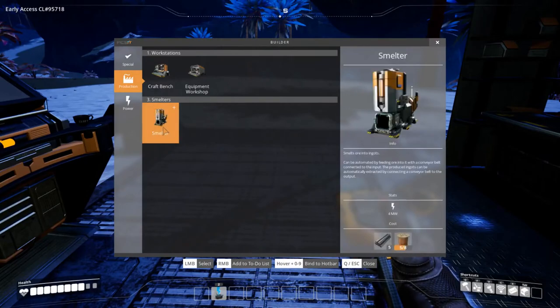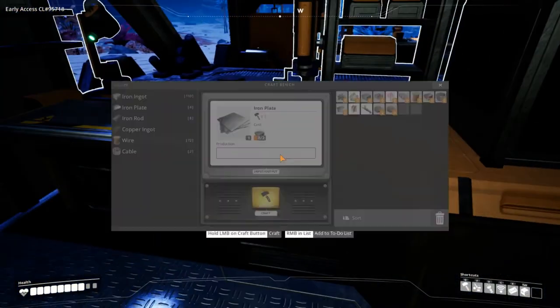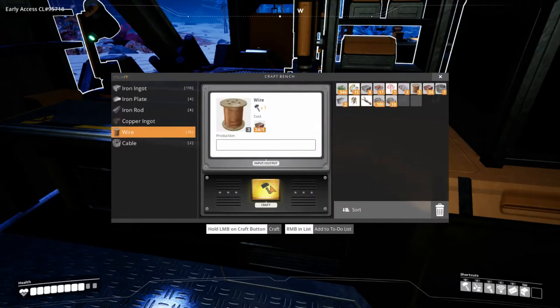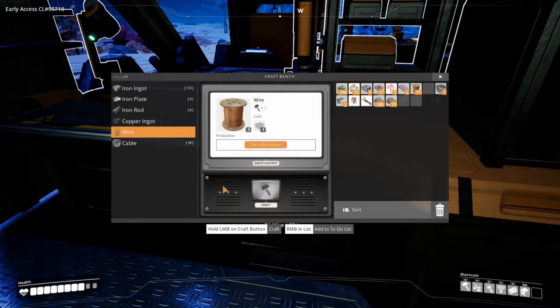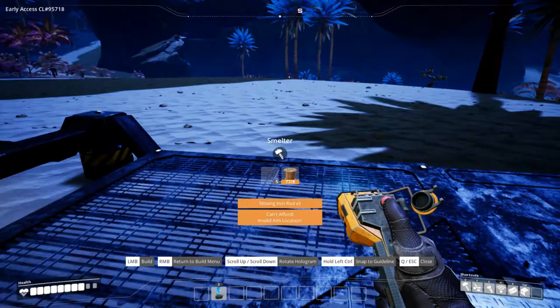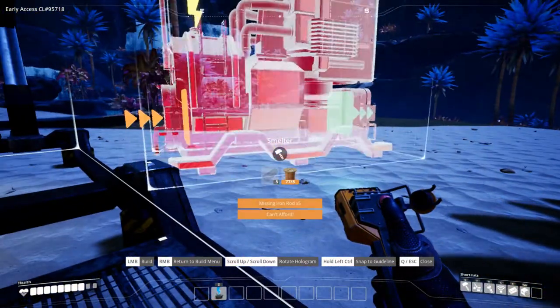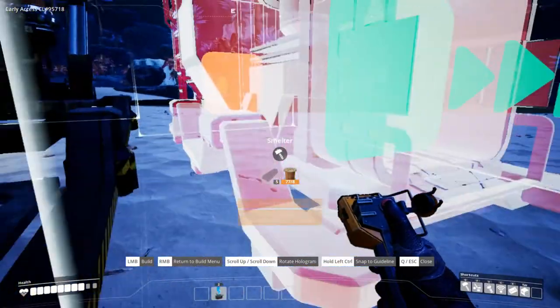Let's see — we got a smelter here, we need more copper wires to do that. There we go. Now let's see if we can get this smelter online. Okay, I think green means out and orange means in.